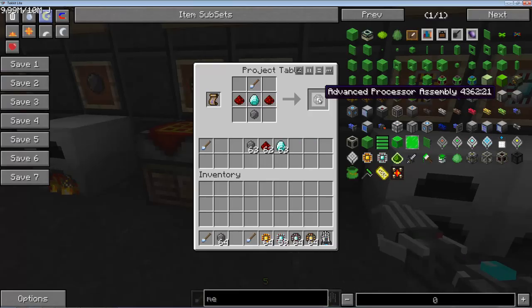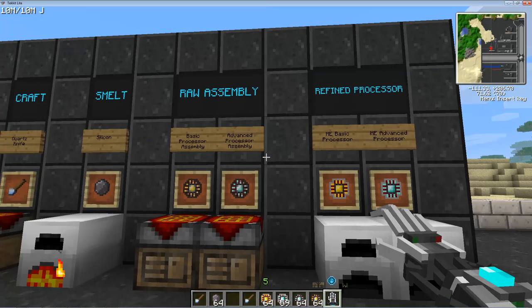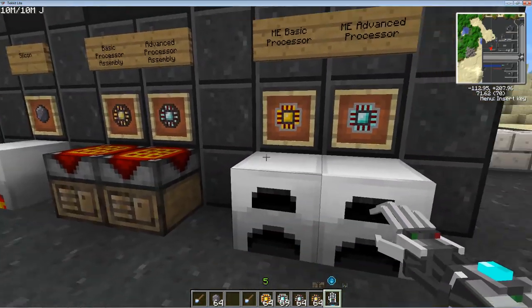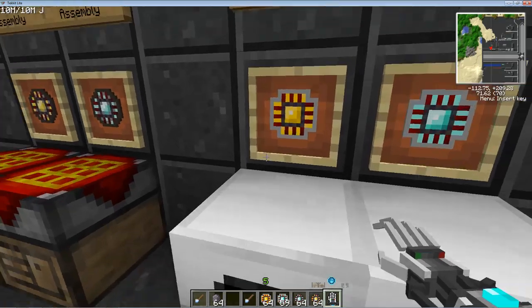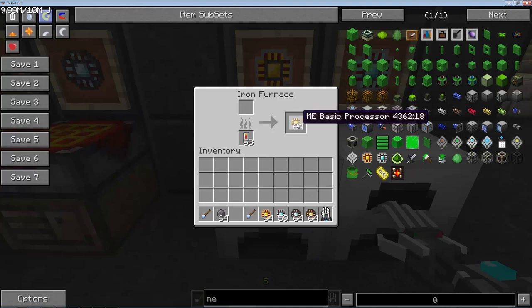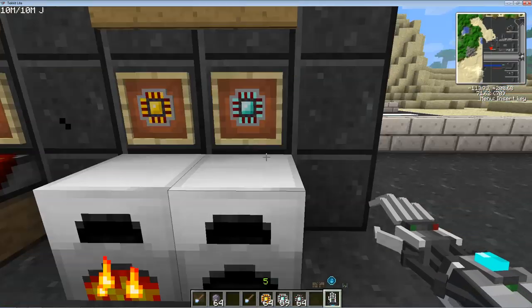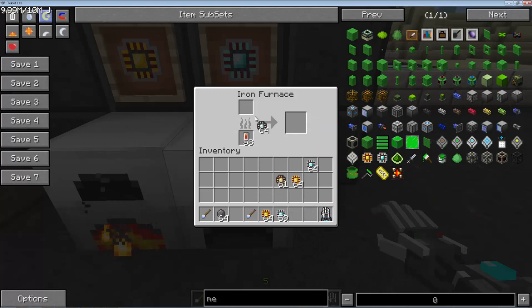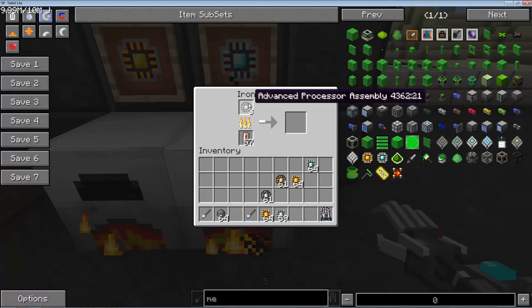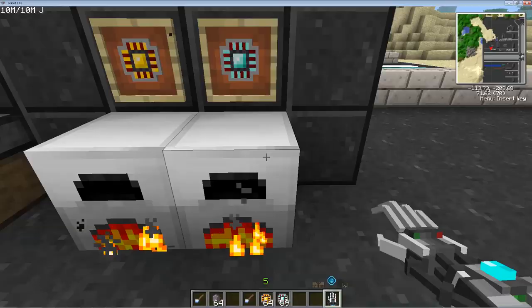You can't actually use these processor assemblies in anything yet — we need to convert them to the ME basic and ME advanced processors. To do that, you actually have to refine them in a furnace. If you take your basic processor assembly and just slap it in a furnace — I've processed them all here, let me throw another one in — this is the raw basic processor assembly. Just give it some fuel; this thing will churn away and turn it into a basic processor. The exact same design works for the diamond chipset: just take the advanced processor assembly, smelt it, and that will convert it into the ME advanced processor.